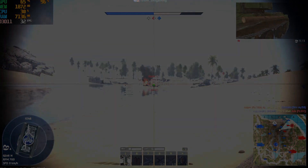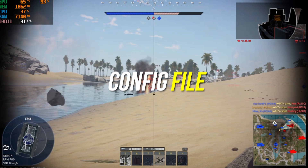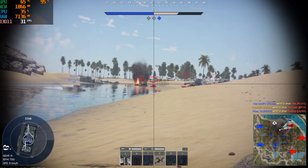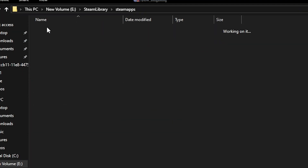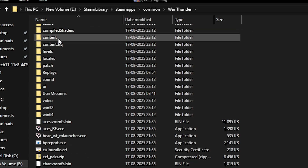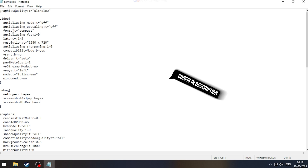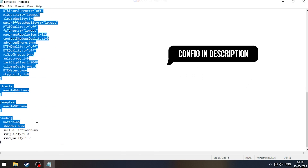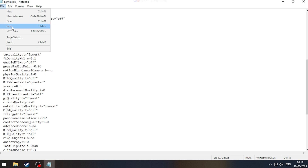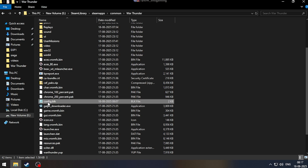For the second step, we will change the config file of the game. Go to Steam Library → Steam Apps → Common → War Thunder and open the config file with Notepad. You don't have to do anything manually — just go to the description below, copy the text, and paste it in to replace the existing content. After replacing the text, save the file and make sure to set it as read-only.